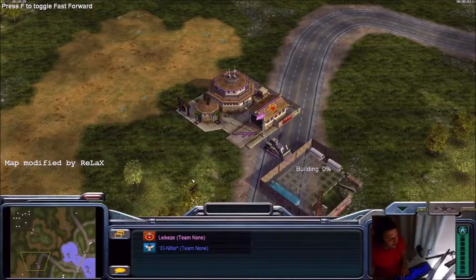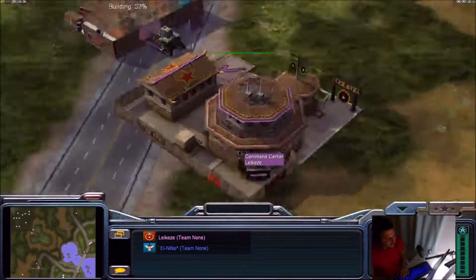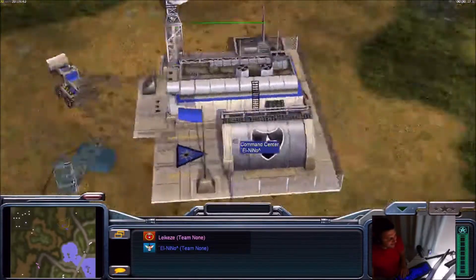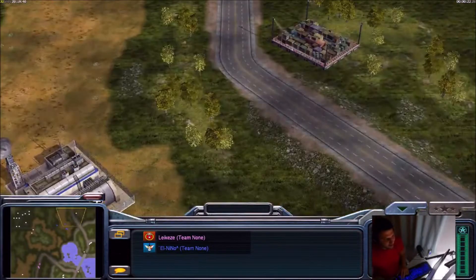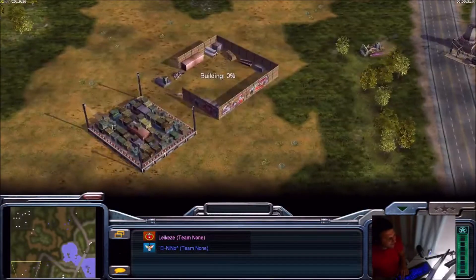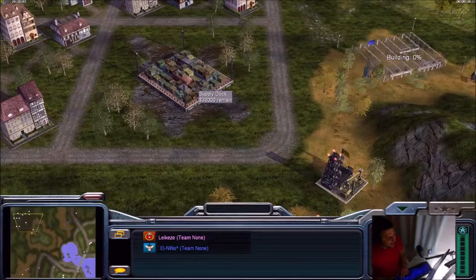Hello everyone, welcome back to Zero Hour. Today we're on the First Strike map. On the bottom spot we have player Legacy playing with China Infantry General in tan color, and on the top spot we have player El Nino playing with USA Laser General in blue color. This map is not very popular. We have the main supply next to the command center with four extra supply piles — same for the bottom player — and the main supply with 30k.